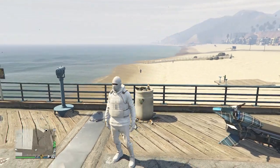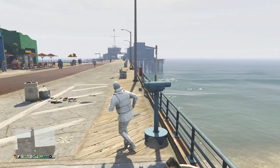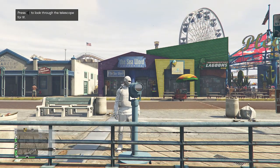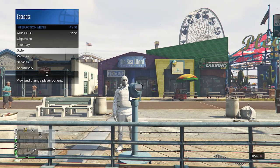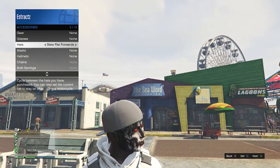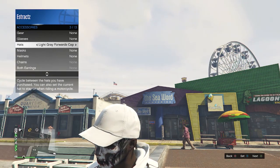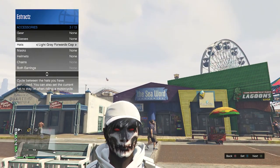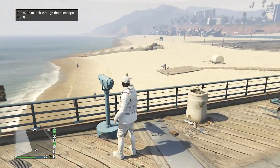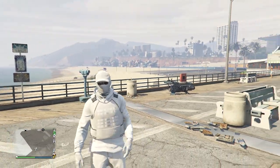At a telescope on the pier, do the telescope glitch — run past the telescope, hit right on the d-pad. Your character will run in place, then looks towards the telescope. Pull up your interaction menu, go to style, go to accessories, scroll down to hats, and scroll through your hats until you find the light gray forwards cap. Once you find it, you'll see the mask disappears while scrolling, but don't worry. Back out of your interaction menu all the way, walk away from the telescope, and you'll see the hat and mask merge together.